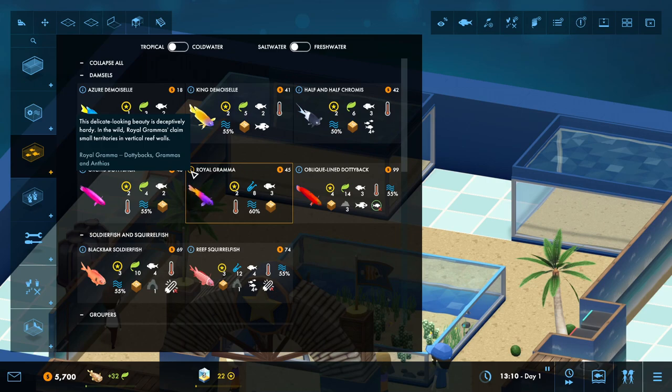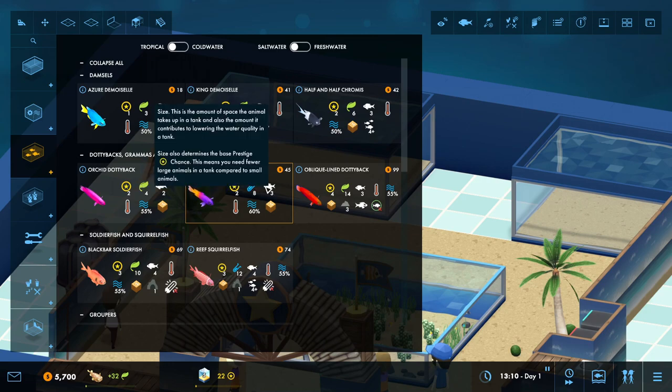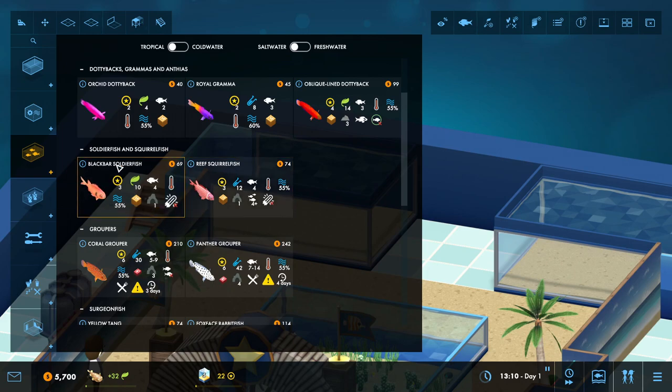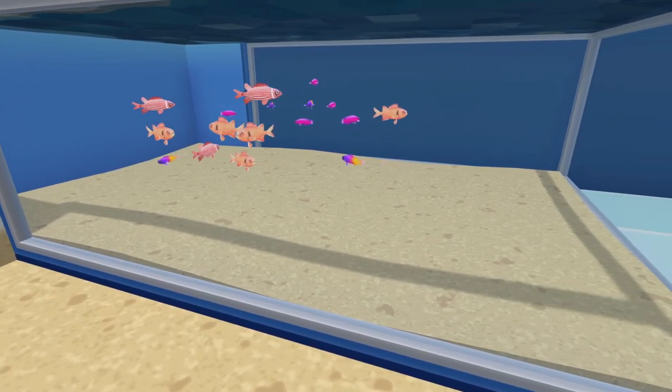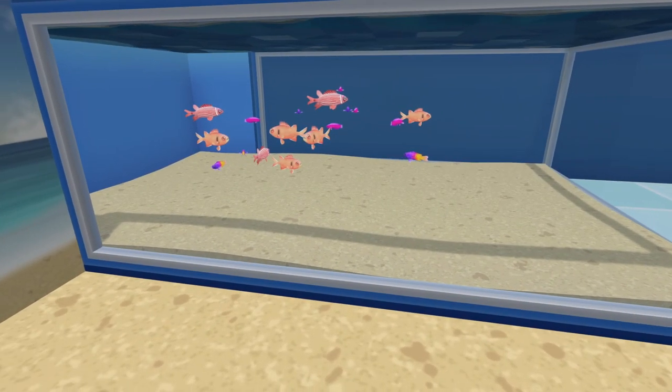Royal gramma fish - fish fact: surprisingly hardy in the wild, they claim small territories in vertical reef walls. They generate science which gets me more equipment rather than fish - you need to balance the two. These guys seem pretty chill. Another fish is a dick and doesn't like living with its own family members, so it can't be put in with the royal gramma. Instead we go with soldier fish and squirrel fish - pretty unfussy, they just need caves and no lights. It's a color-coded tank: pink and purple - gorgeous.